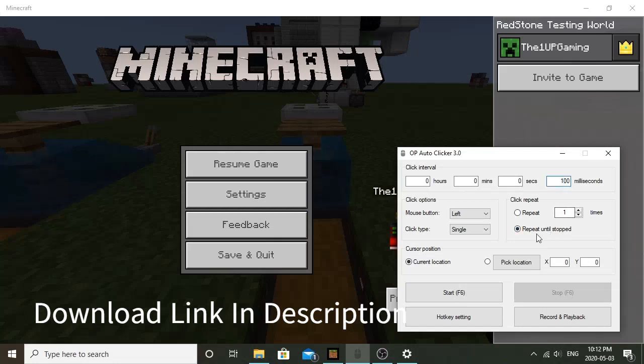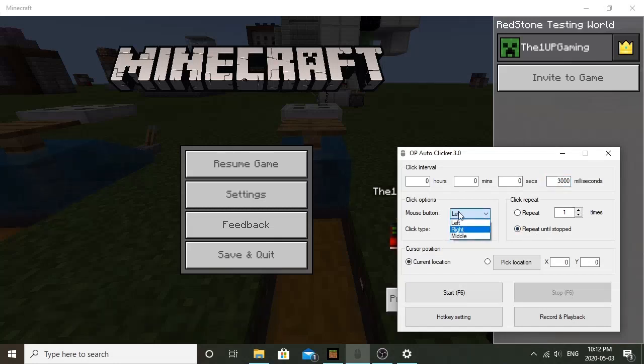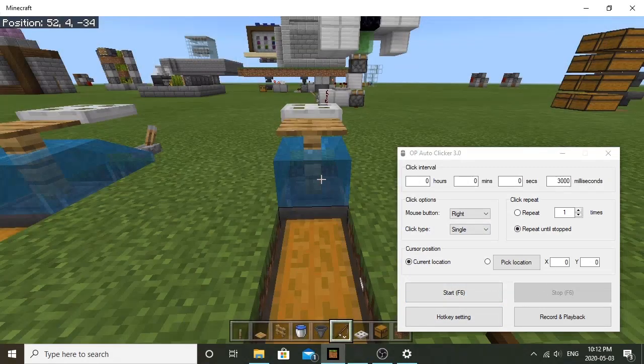It's user friendly — you just type stuff in. In order to use this farm, all you want to do is set this for 3,000 milliseconds, then for the mouse button go right click. You can change your hotkey settings right here — I have mine set to F6 because that's one I don't use.